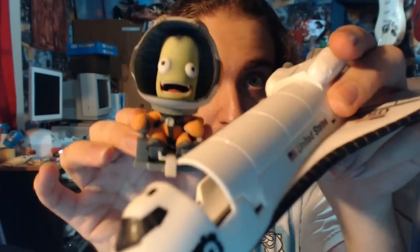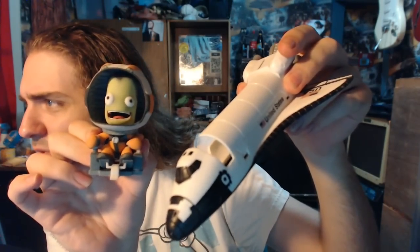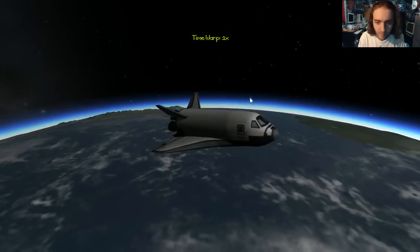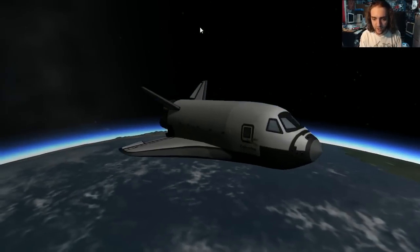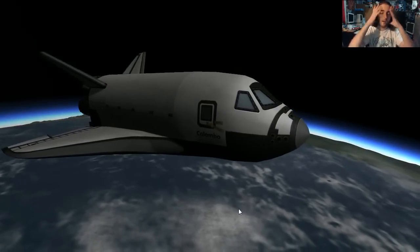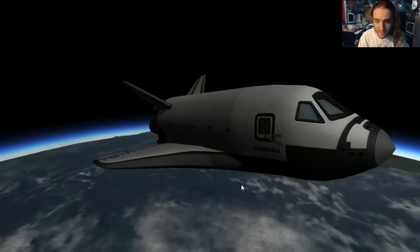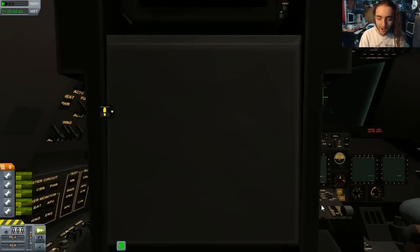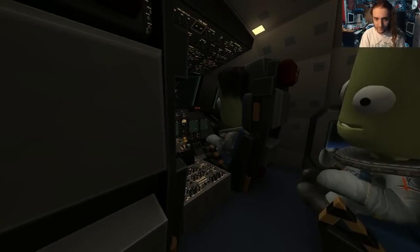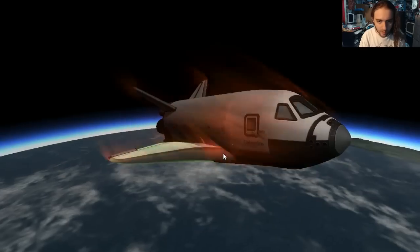Today we're gonna be playing with something called the Kerbal Shuttle Orbiter System - it's a plugin somebody made where you can build a little space shuttle in Kerbal Space Program. I'm a big fan. It looks really cool, it's a bit stumpy compared to the real space shuttle but it's got that cartoony Kerbal look. I've put my own name on there - Columbo, a reference to the TV show detective starring Peter Falk. It's got a great inside view and six Kermans in there as well.